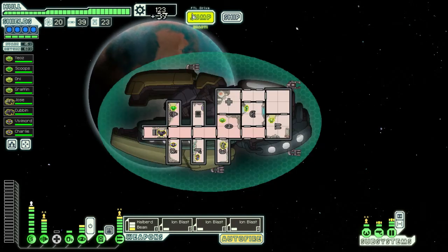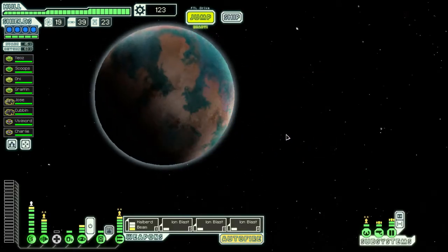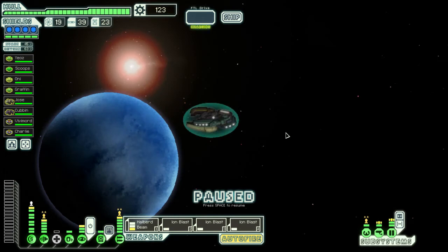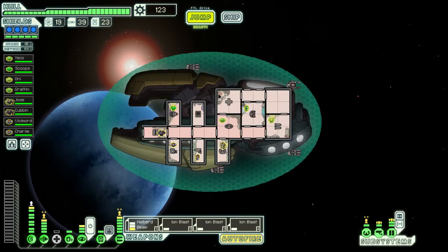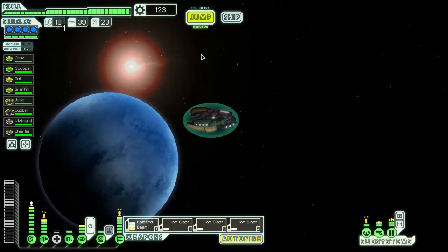Shield overcharger — cool. Next sector. NG Homeworlds. Maybe we can get lucky and get the stealth cruiser. Got a store right there — let's hit it and see if there's anything interesting.